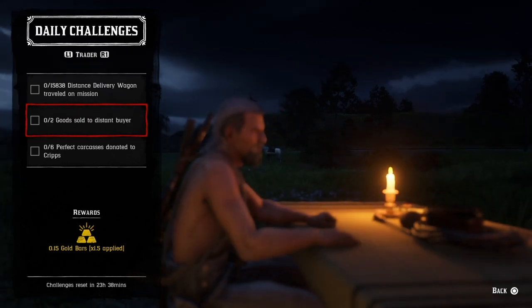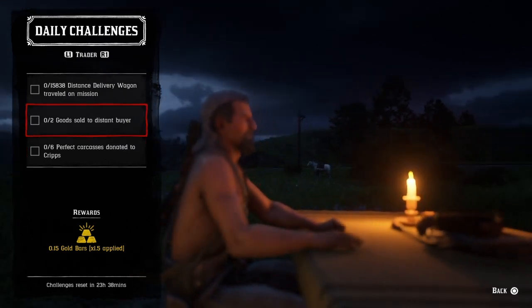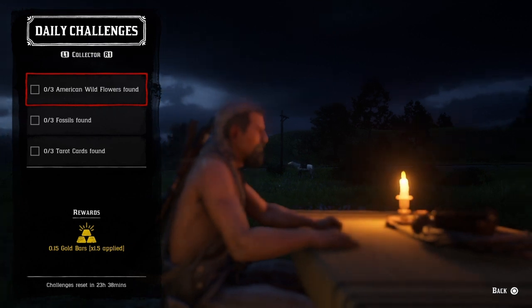Two good social distant buyers: go up to Cripps' butcher table, select distant delivery, and once you do two that challenge will be completed. Six perfect carcasses donate to Cripps: donate six perfect animal carcasses to Cripps and that challenge will be completed.